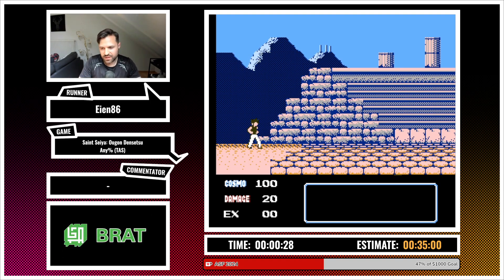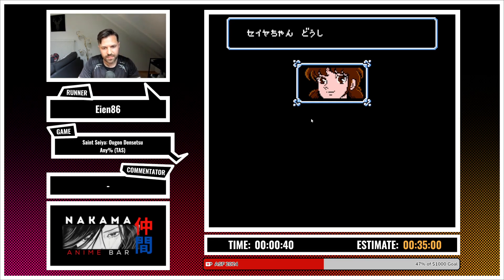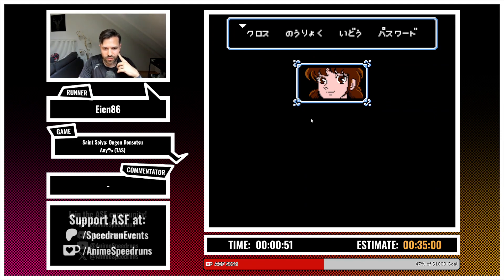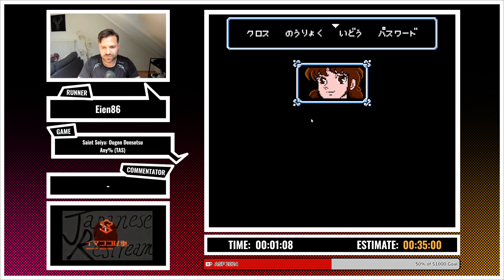What you see here is the normal gameplay — you can walk in directions, jump, and attack. At the same time you can enter the menu. In the menu you have several options: armor, stats, fast travel, and password. When you get the armor — if you follow the story — Seiya gets his armor after beating Cassius in the competition for the Pegasus cloth.